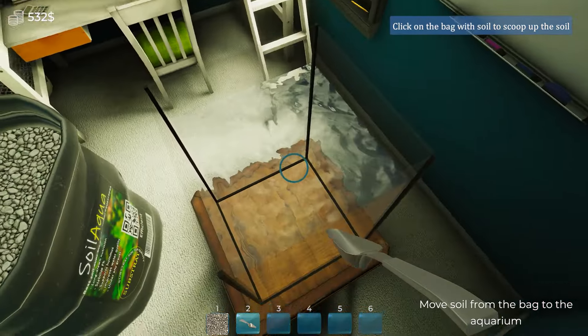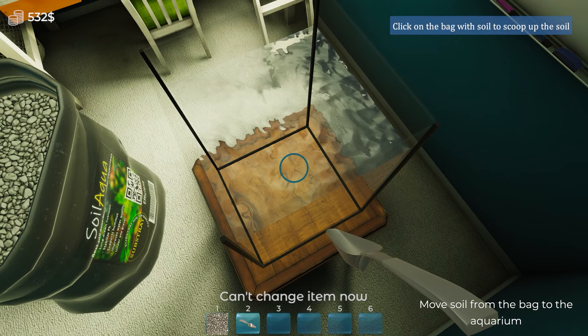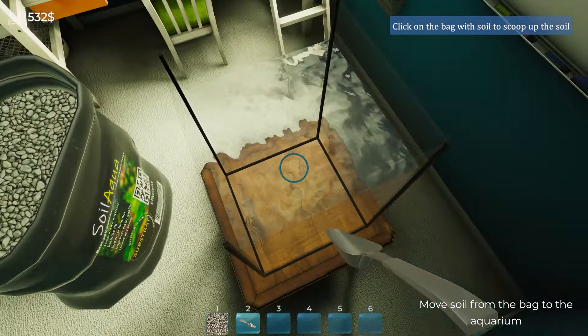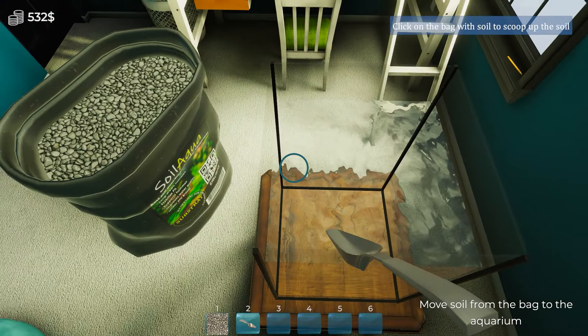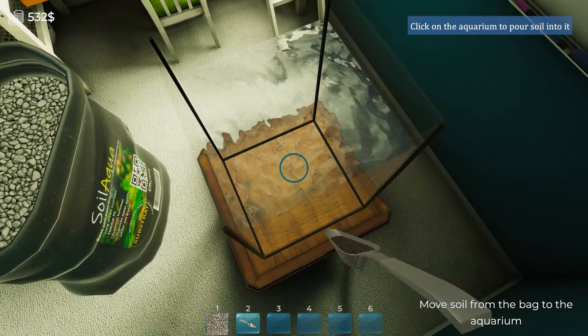Start applying soil. So do I do that with the shovel? Oh, I can't change my item now. How do I put soil in here? Click on the bag — oh, it's right there in front of me. I gotcha. Okay, I see what we're doing here now. Can we put that in there? Oh, there we go. We're getting there.